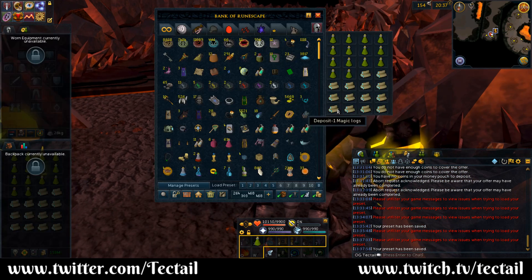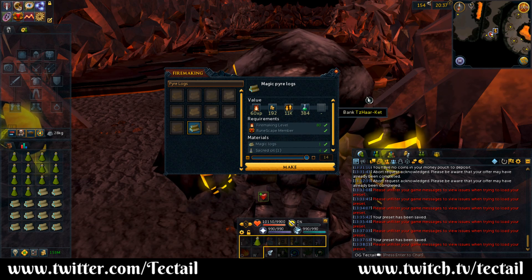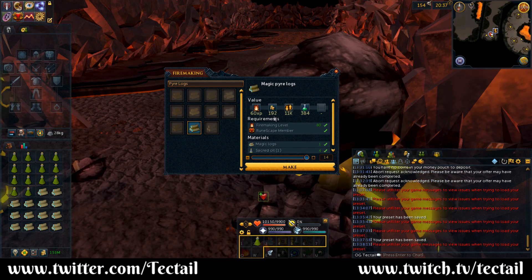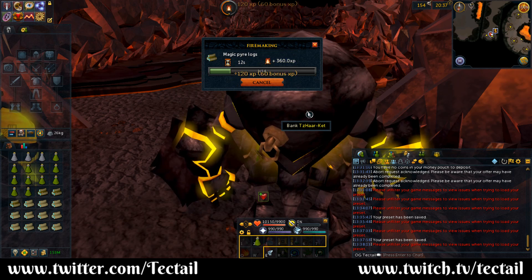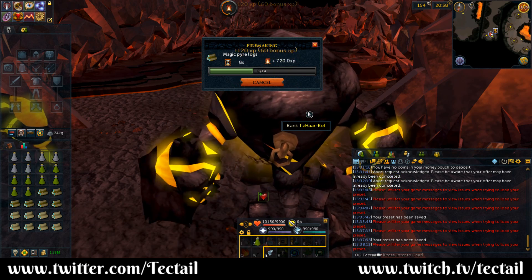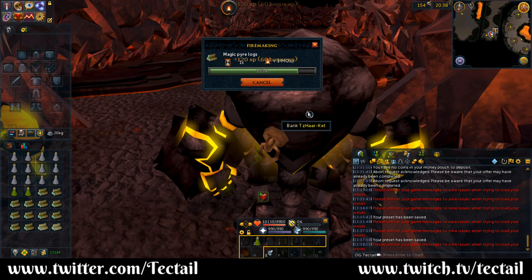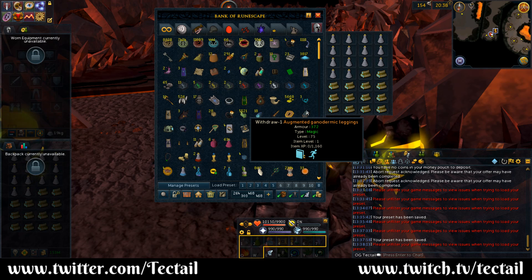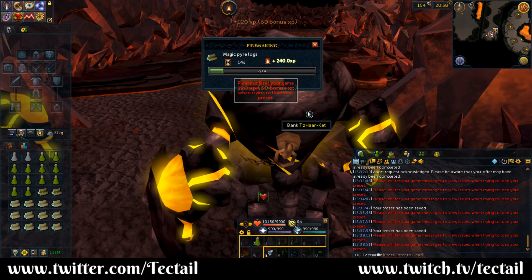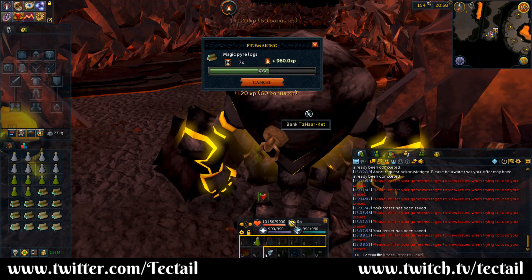That way you can hit one button and automatically get the entire inventory out of your bank. Once you have this preset set up, you click one button to load it, and you are also going to want to have apply sacred oil on your action bar so you can hit one more button and bring up the pyre logs firemaking menu. After that, you should have the magic pyre logs already pre-selected because that's the only type of log we have in our inventory, and hit the space bar to make. You then have 15 seconds of AFK time — not a whole lot, but very easy to use while watching a YouTube video or doing something else on a second screen. Once you complete an inventory, go back into the bank, hit your preset number button — only takes three clicks — and then you get 15 more seconds.